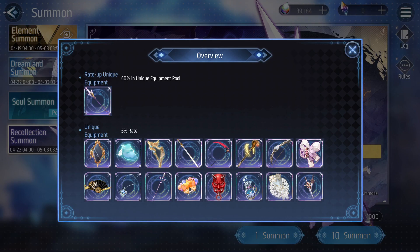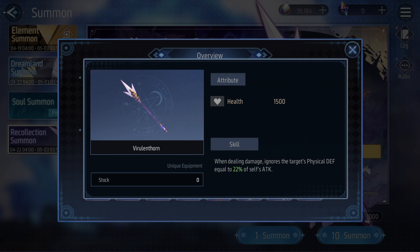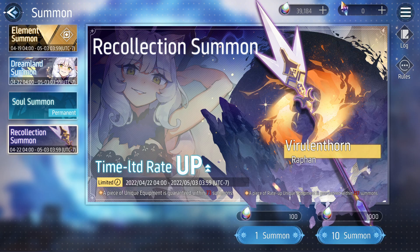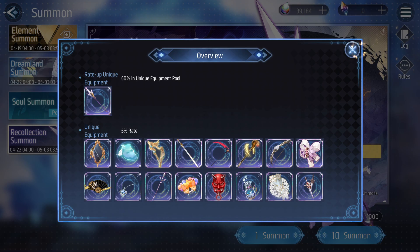Now let's see if her unique equipment changes things. Going to Rules and Rate Up: when dealing damage, she ignores the target's physical defense equal to 22% of her own attack. Ignore defense is very big for increasing damage output, so this does change things. Unfortunately it is locked to her unique equipment, so if you're going for Rafan, I'd recommend going for the unique equipment as well.